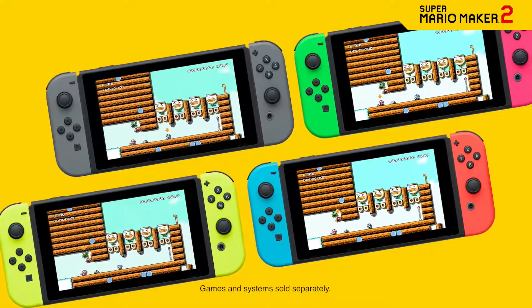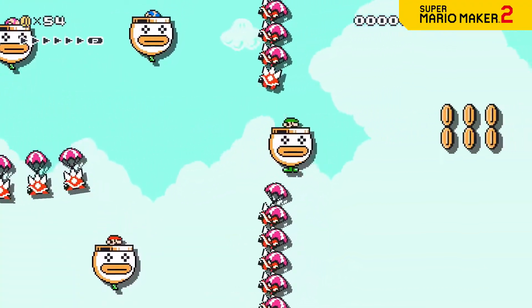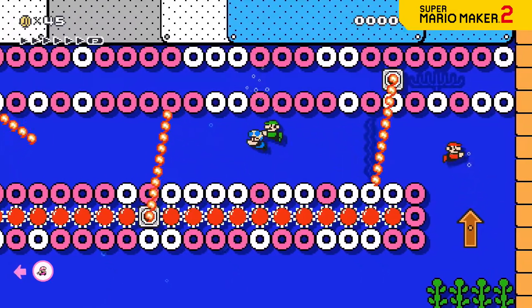If up to four players are hanging out together, and each has a Nintendo Switch system and the Super Mario Maker 2 game, one can set up a virtual room for the others to join via nearby play.